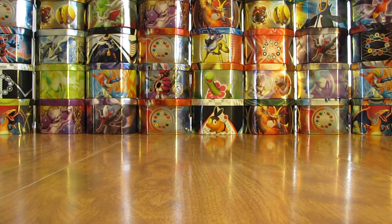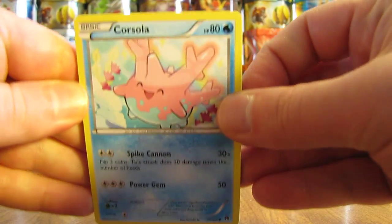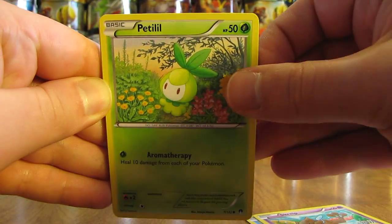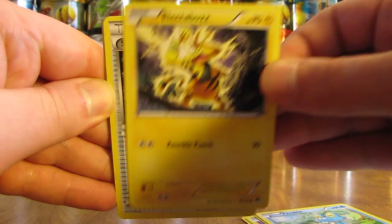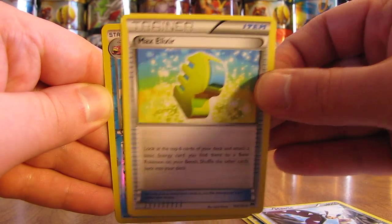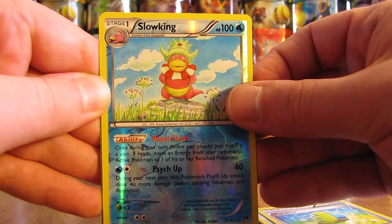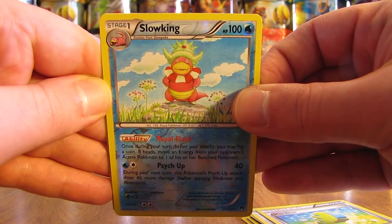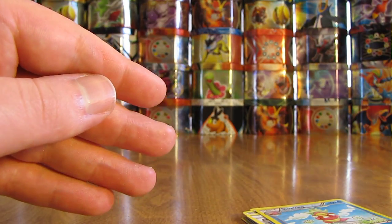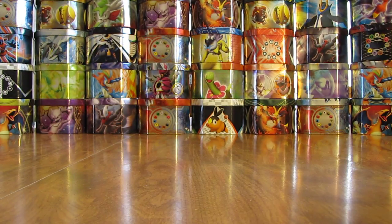Next up here, halfway through this 8-pack opening now. First card Corsola, then we're moving on to a Screlp, Petilil, Froakie, Electabuzz, Scizor Spirit Link, Mawile, Max Elixir Trainer, Slowking — nice Reverse Holo card right there — and then the final card, second rare since this Slowking is a rare, is an Aegislash. So first Holo card or ultra rare pull here, and I can set that aside. One for four there, let's see what we bat on the second four packs here.